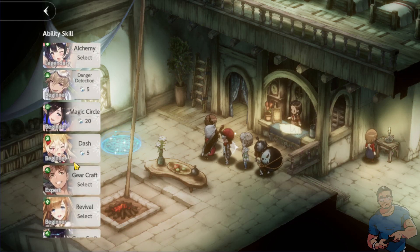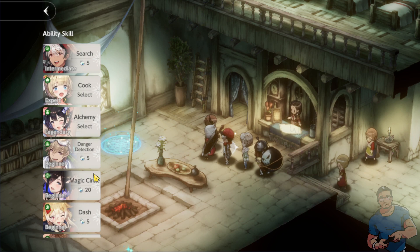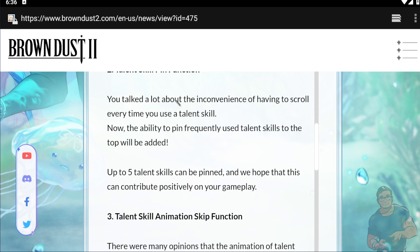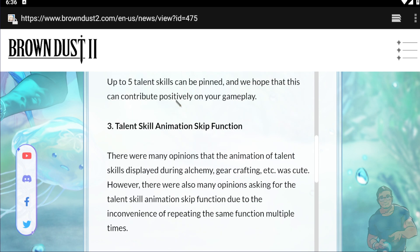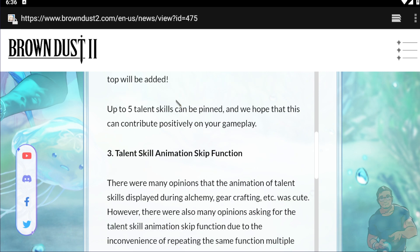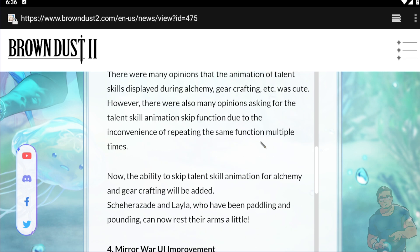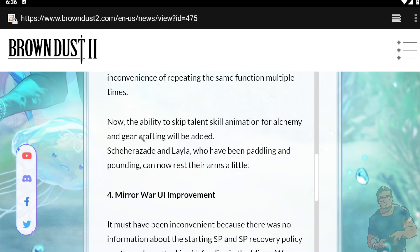You can see the different ability skills here — you can pin up to five talents that you use frequently: one, two, three, four, five. Also, the animation — remember whenever we do a specific skill there's a mini animation that pops up every time. If we are doing alchemy or Sherisade's alchemy it takes quite a while, so they are adding a skip function for those animations. The ability to skip skill animation for alchemy and gear crafting will be added.